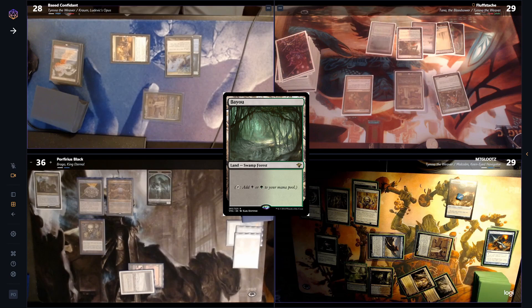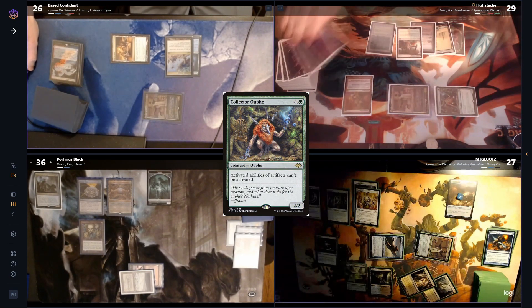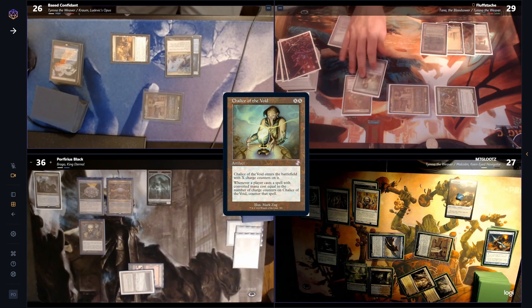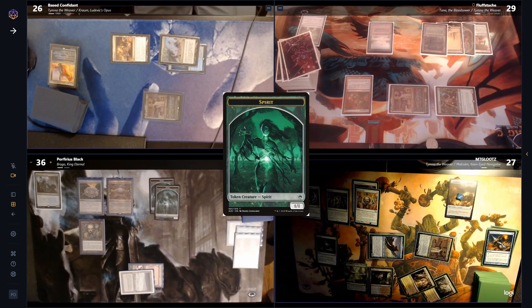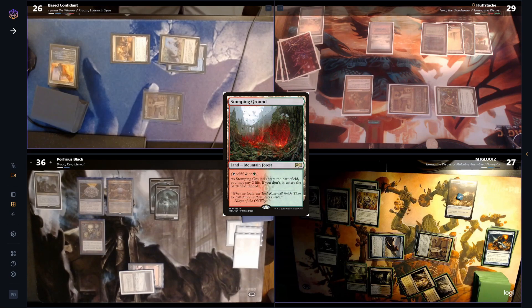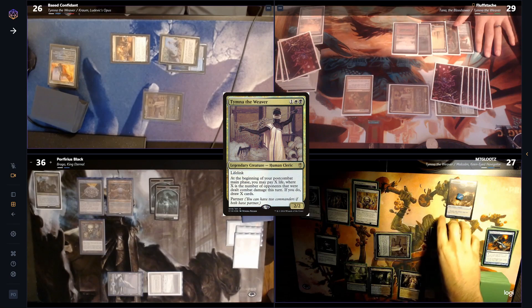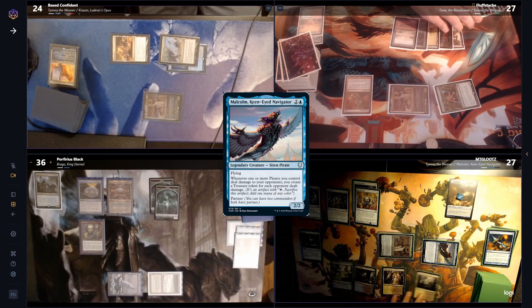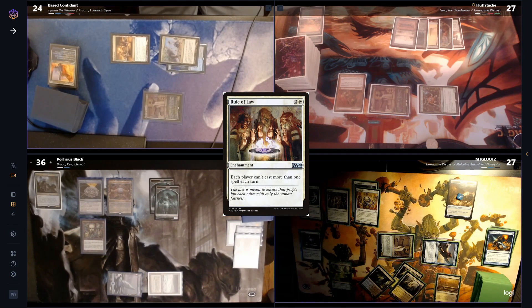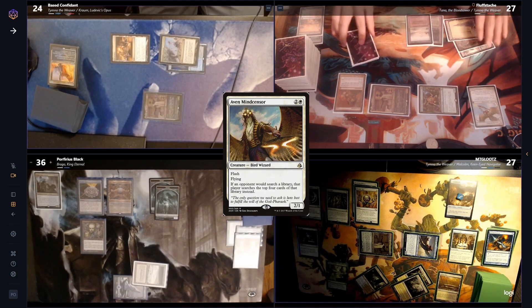Fluff plays a Bayou as land and heads to combat, swinging Tymna at Base and the Ouphe at Lutz. He draws 2 from Tymna, then casts a Chalice of the Void for 0 — to which Base Dovin's Veto counters it, giving Porf the Spirit token. Fluff, still worried about losing, decides to hold up mana and passes, discarding a Stomping Ground to hand size. Lutz heads to combat swinging Tymna at Base and Malcolm at Fluff, gains a Treasure and draws 2. Lutz then plays a Marsh Flats and casts a Rule of Law, passing, and at his end step Fluff flashes in an Aven Mindcensor.